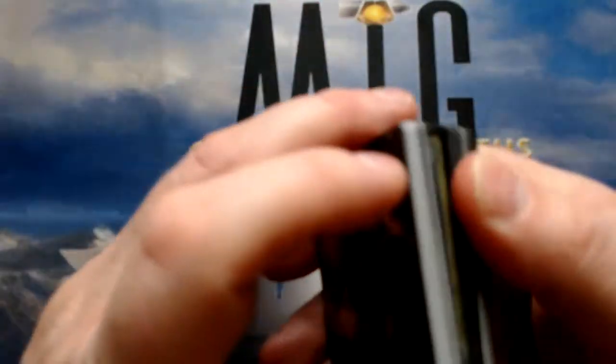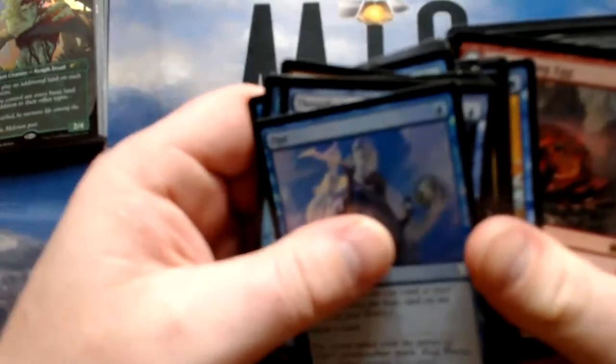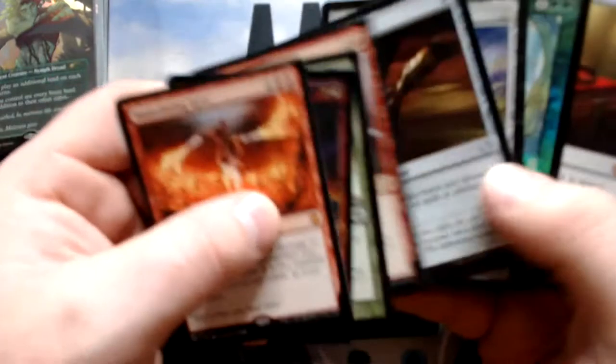22 cards in ramp doesn't seem awful — we're getting into the right range. Our card advantage engines are going to be pretty high, so we'll need to cut down significantly. We'll stick with the dragons we talked about. We're going to be light on removal and light on protection.